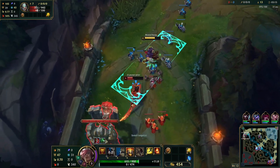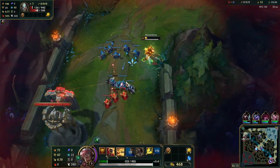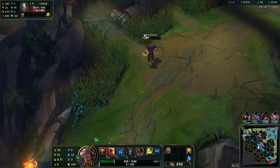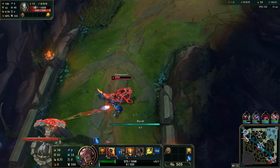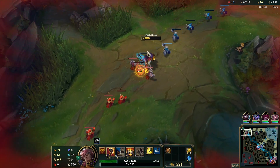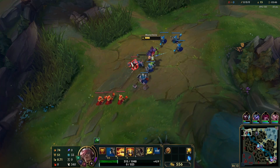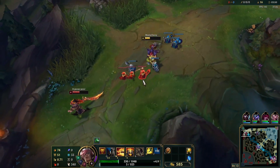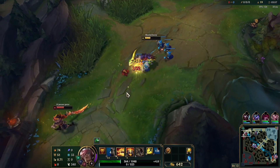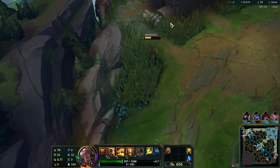We can probably kill him with ignite — not a bad range. We got a flash there, I'll take that. I think I'm just gonna back off right here. Actually we could stay, we do have that regen. Yeah I think I'm just gonna stay and push in this wave. Seth does have quite a slow wave clear, but that should be fixed once we get Titanic Hydra. I can't even buy boots right now.